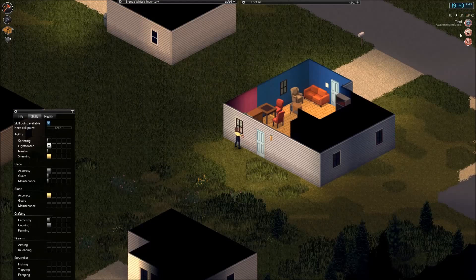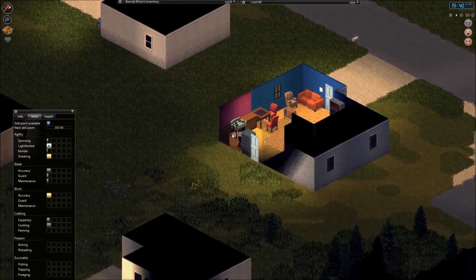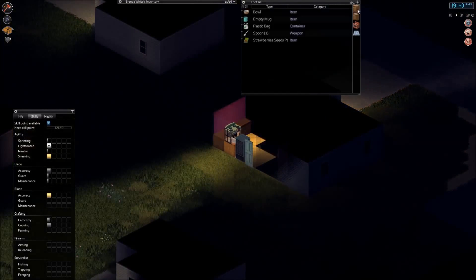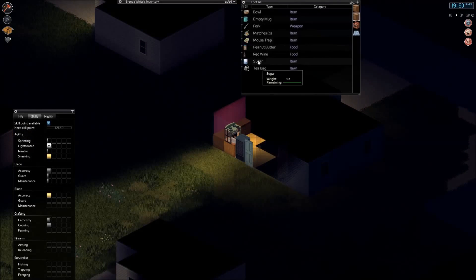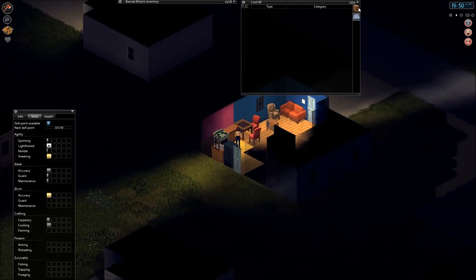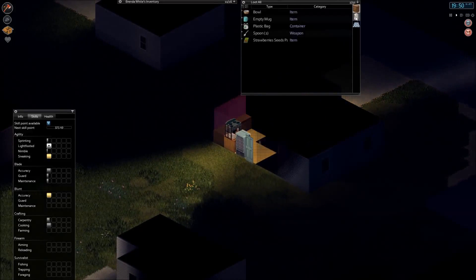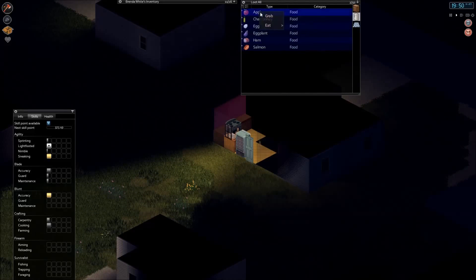Let's go in there. It's getting late, we need to find a location to sleep. Climb through and close the window. Let's check if we can find anything useful. Peanut butter and red wine — nice. It's the first time I've seen red wine — it's probably something new from the new build. A lot more cool stuff added. I really like it.